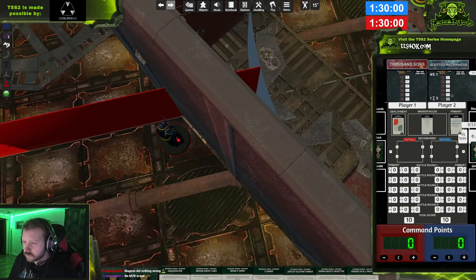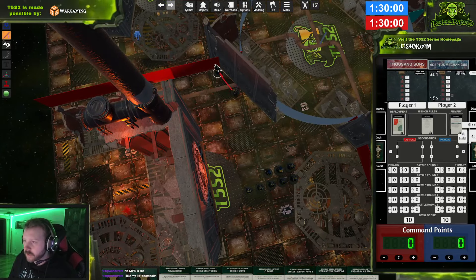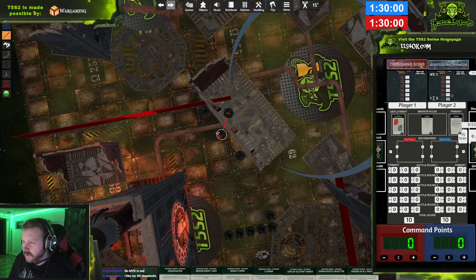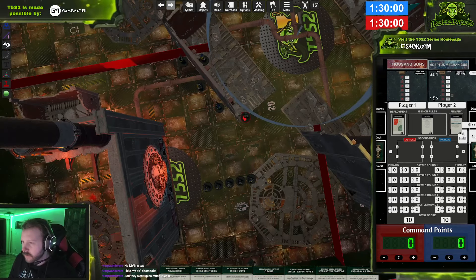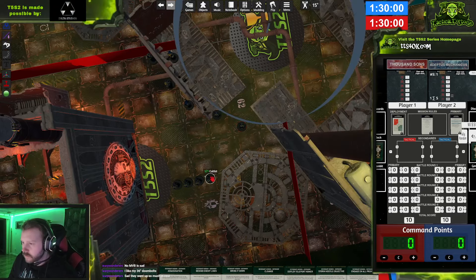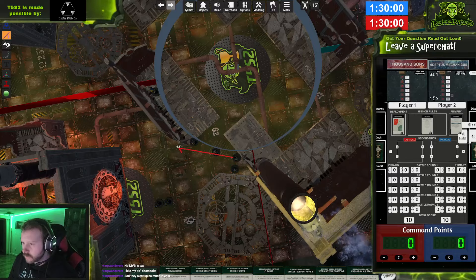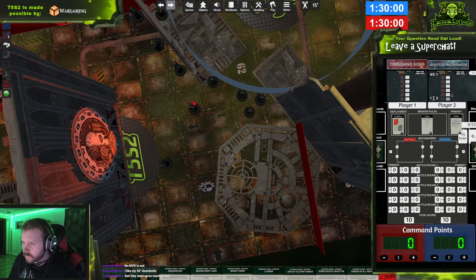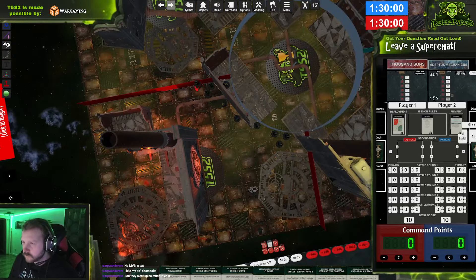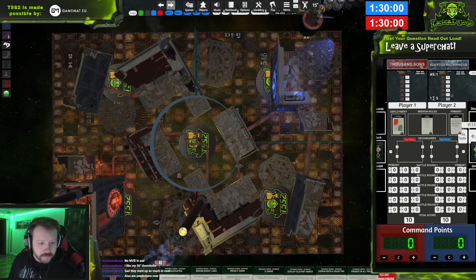My Knight Valiant will be going to Deep Strike. I'll deploy this guy back a little bit. I color-code the Armigers and board words, which can get confusing. Chat, there are no predictions today — they're just broken on my Twitch.